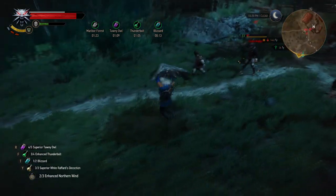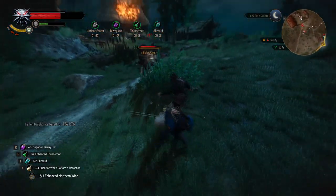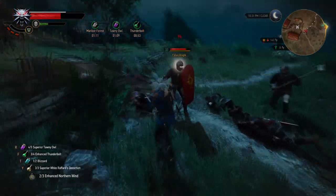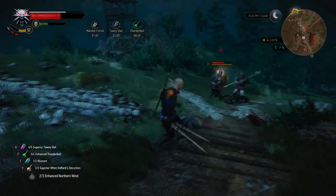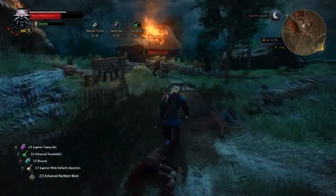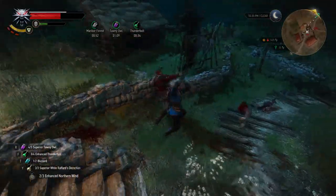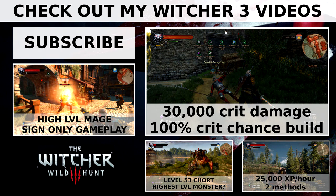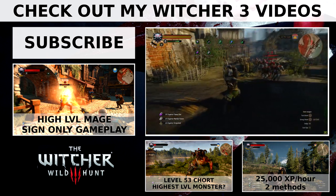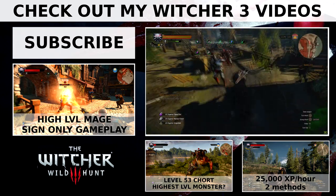While it's not necessary to do any of the steps I suggest, if you do them, playing Hearts of Stone even on Death March will be fairly easy. So thank you for watching and see you next time. Let's go for an instant kill — which you can see here. Another way to use the free adrenaline points is for Rend, the alternative attack you can perform while holding the strong attack button.